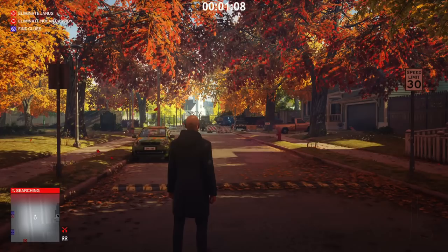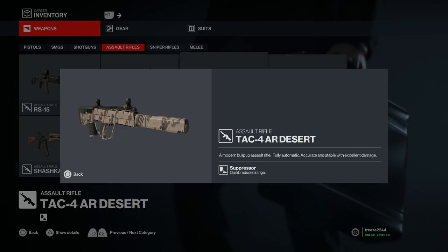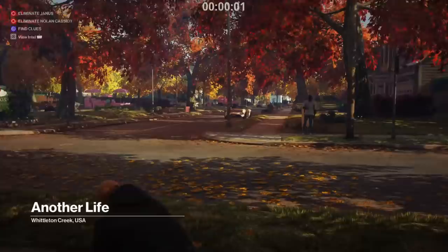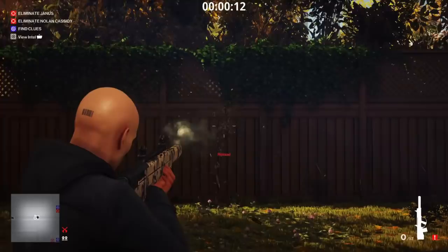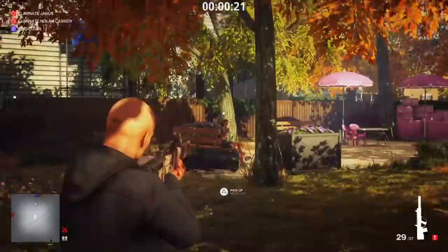Next is the TAC AR Desert, unlocked after completing three escalations in the legacy Hitman 1 maps. It's a modern bullpup assault rifle, fully automatic, accurate and stable with effective range. This is what it looks like in game. It's pretty standard — 30 rounds in a mag, 16 in reserve, two to three shot kill to the chest. It has a higher fire rate than the RS15 but the recoil is more significant, pulling up and to the right.